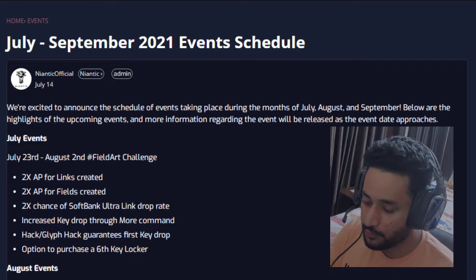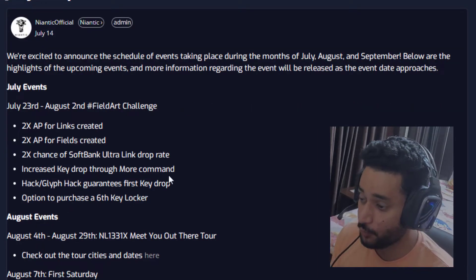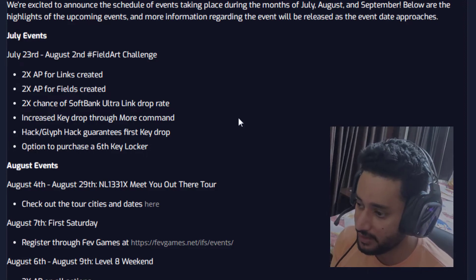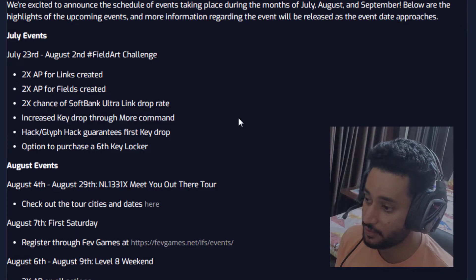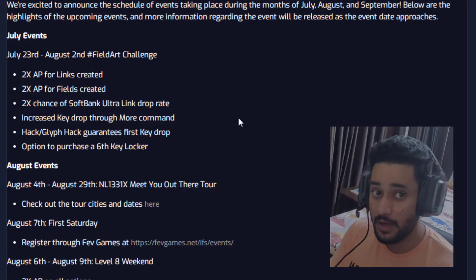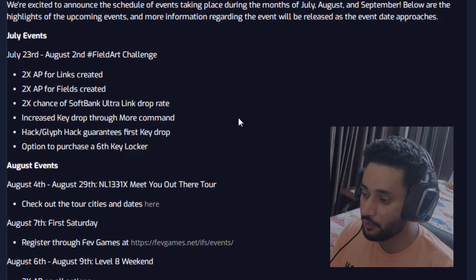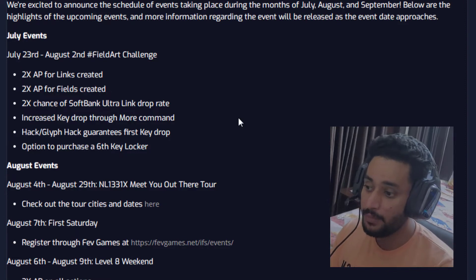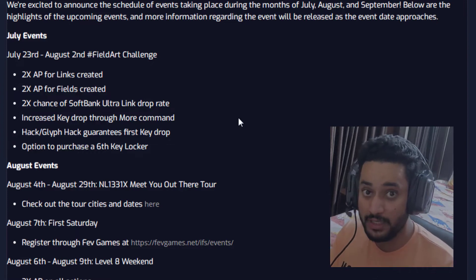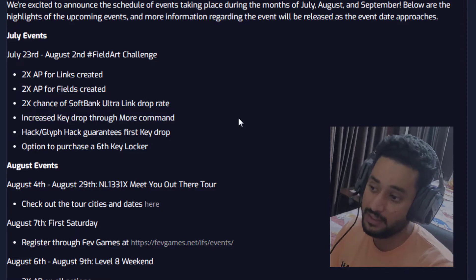Here we have the July to September 2021 events schedule. Starting with the July events — today, July 23rd — what has begun till August 2nd, that's about 10 days. We have 2x AP for links created, double AP for fields, and double the chance of Soft Bank Ultra Link drop rate. Soft Bank Ultra Links will drop twice as often, though they are still very rare. We also have increased key drop through more commands, which is great if you're planning something like a link star or field art.